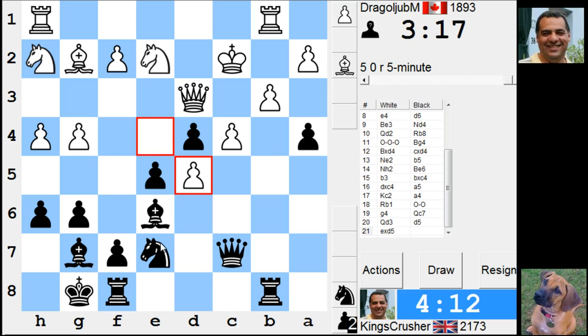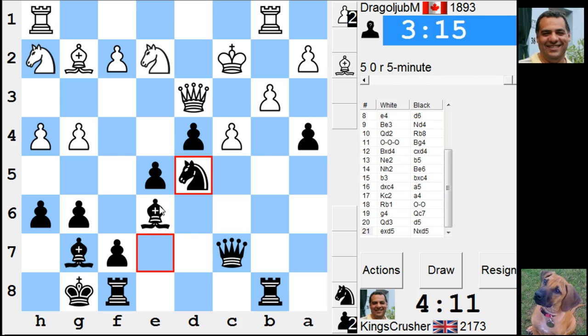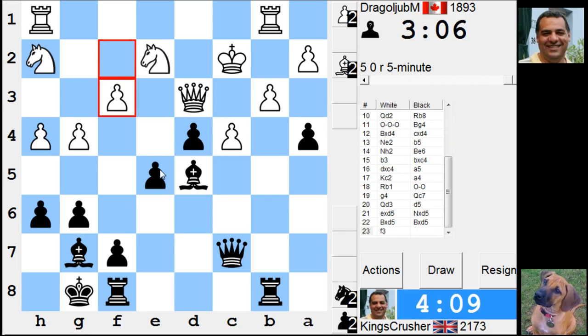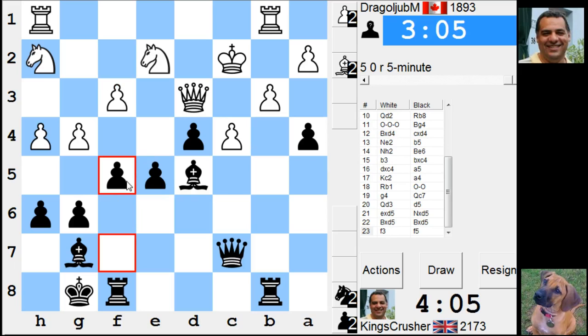That would be Nc4. King, Queen. Hitting the rook. Now e4 and d3 look pretty strong. What about f5 now, trying to get in this e4 move? That e4 move looks pretty strong — open up the bishop.